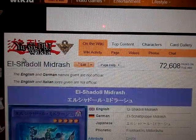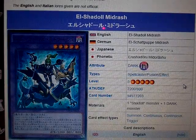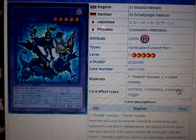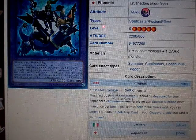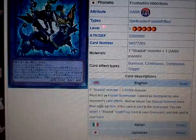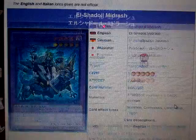Now for the next card. Konami might change the names, which they mostly do. Anyway, it's a Dark Attribute, Spellcaster, Fusion, Effect Monster, Level 5, 2200 Attack, and 800 Defense. Its requirements are one Shadoll Monster and one Dark Monster. Must be Fusion Summoned. Cannot be destroyed by an opponent's card effects. Neither player can Special Summon more than once per turn. If this card is sent to the graveyard, you can target one Shadoll Spell/Trap Card in your graveyard and add that target to your hand.